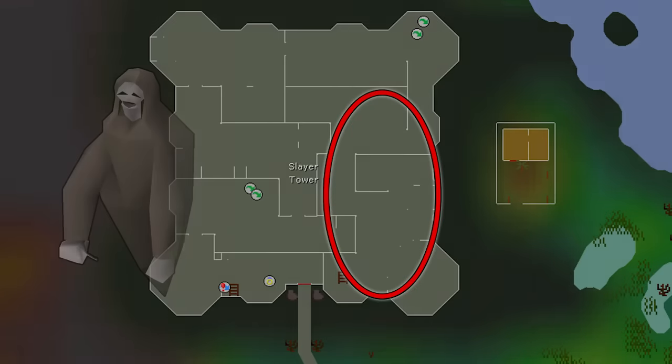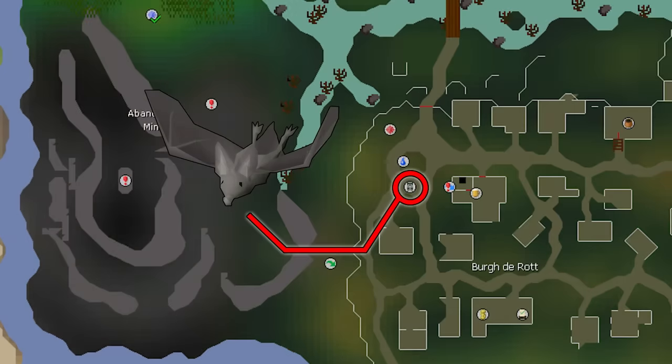Banshees require level 15 Slayer and the best place to kill them is the Slayer Tower, reachable via Slayer Ring teleport or Fairy Ring CKS to the Morytania Swamp Gate, then run north. Bats can be found in the Abandoned Mine — the mine from the Haunted Mine quest. Use Morytania Legs 3 or 4 to teleport to Burgh de Rott, then run west, hop over the gate, and enter the mine.